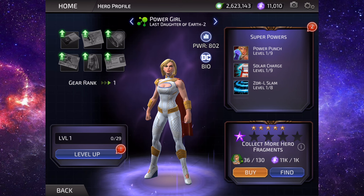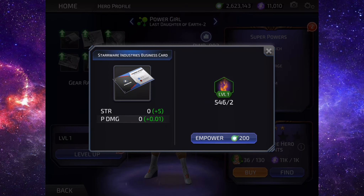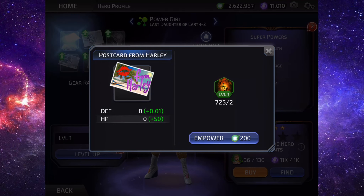There we go, awesome. As you can see, she now has 802 power and we have a ton of gear items.